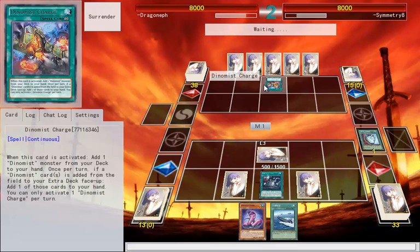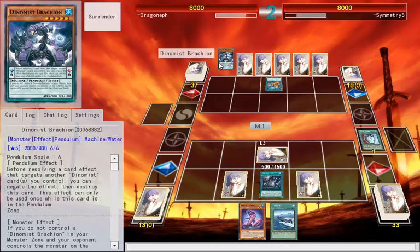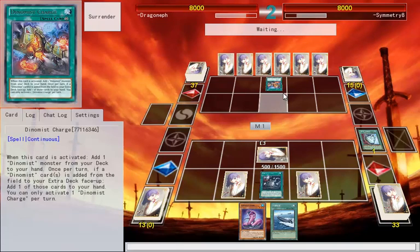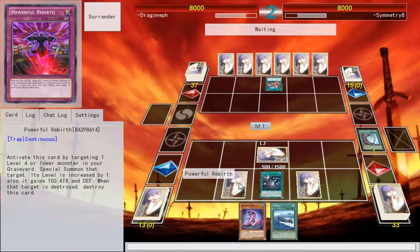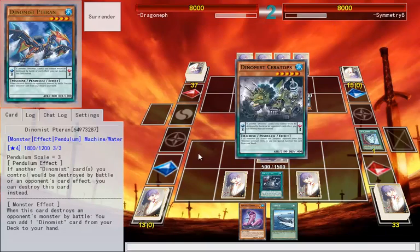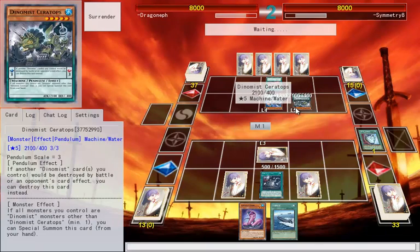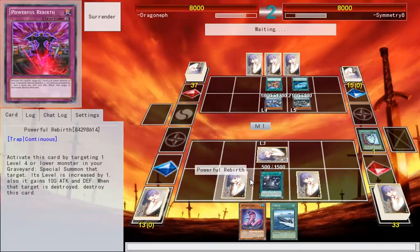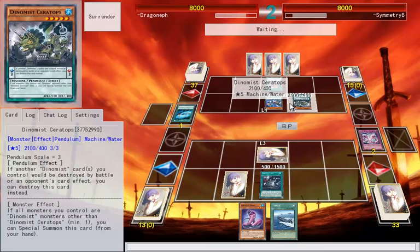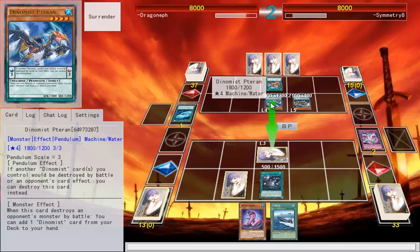Oh, it's Dino Mist. That adds Brachion. This should be easy. Even if I get an Infinity dropped on me, I can easily play around it. Galaxy Cyclone hit my Spell/Trap. That's fine. This allows him to search a Dino Mist card.